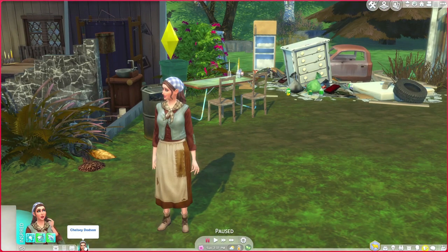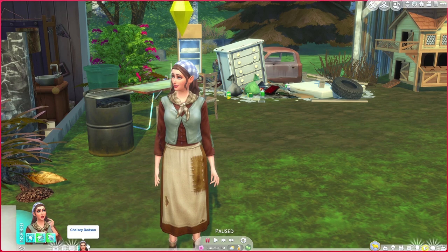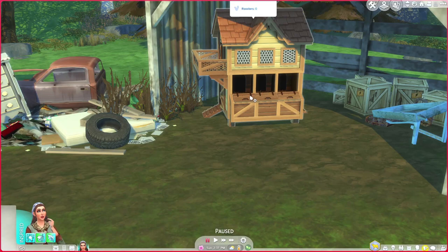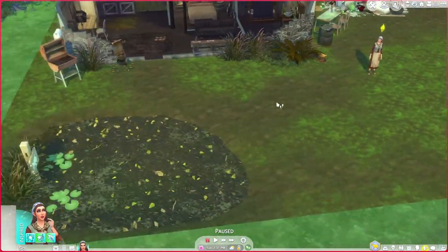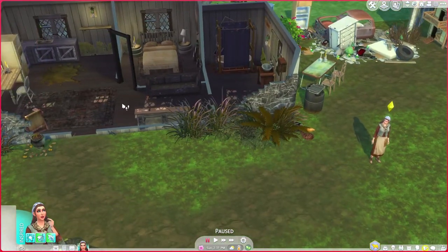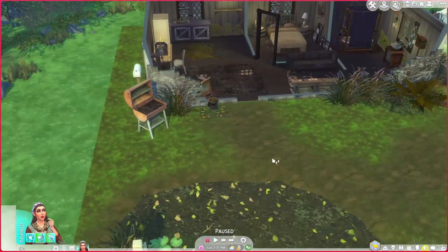Her name is Chelsea Dodson — just so you know her name because I'm going to forget it. You know what I'm like with Sims — I'm always hovering over and like, what's your name again? We've got a place where we can get some chickens. We can't get any at the moment because we literally don't have any money whatsoever. It's just a case of starting out. I'm glad that she found this barn because that is just so lucky.